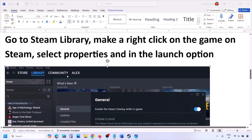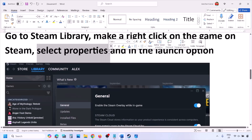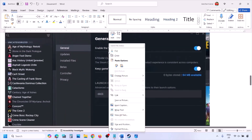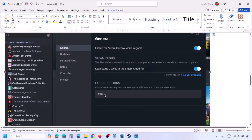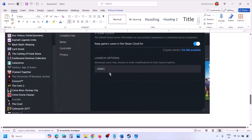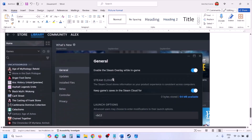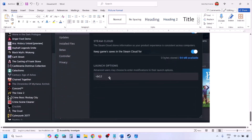Go to Steam library, right-click on your game, select Properties, and in the launch option type in -dx11 and launch the game to check. If that does not work, type in -d3d11 and check. Still not working, type in -dx12 and launch the game and check.